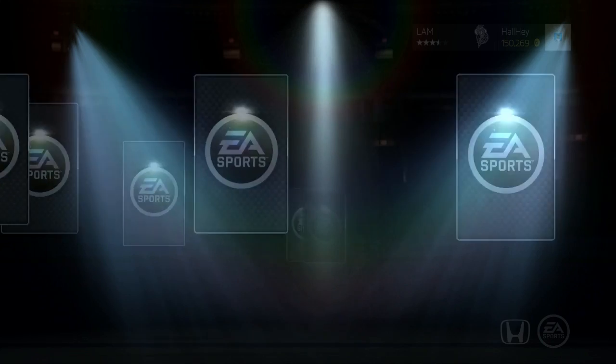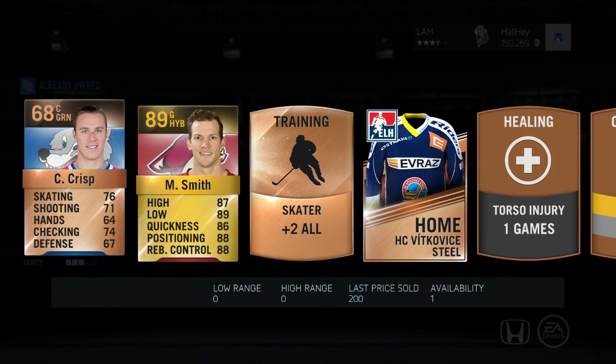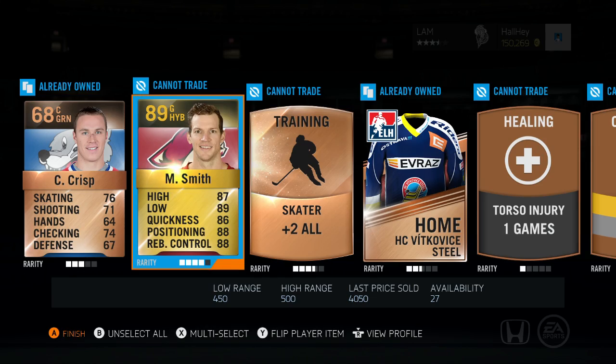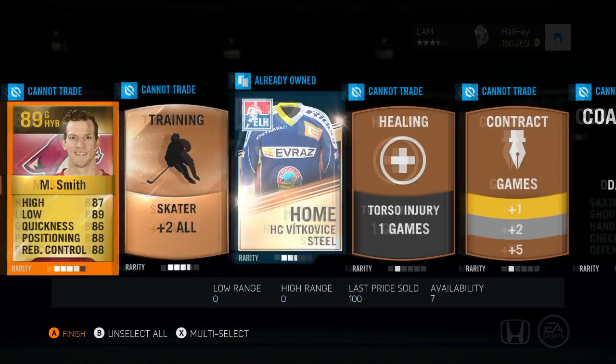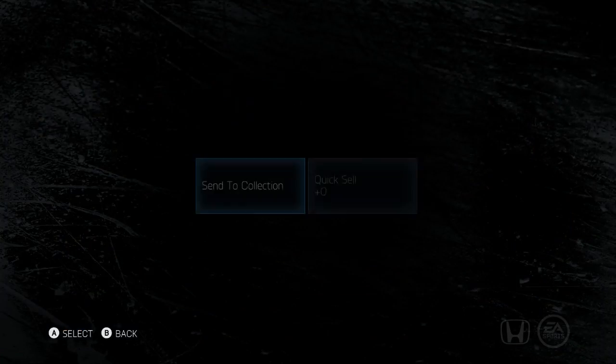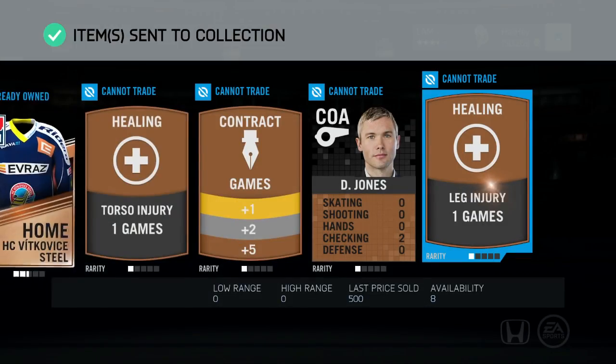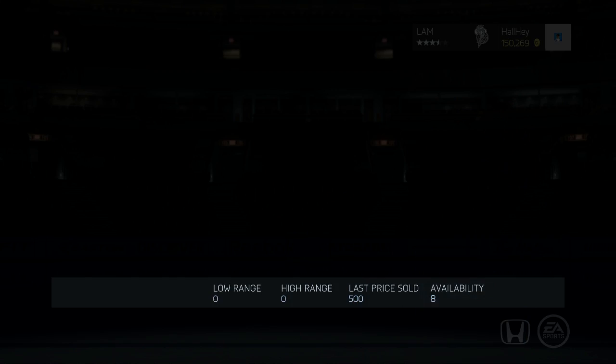I'm going to do the OHL ones later, but for now I'm doing the national ones since they're pretty cheap. Holy crap — Mike Smith 89 overall in a free bronze pack! That makes sense, right guys? An 89 overall from a bronze pack — I'll take that. All right, let's just open up another one.